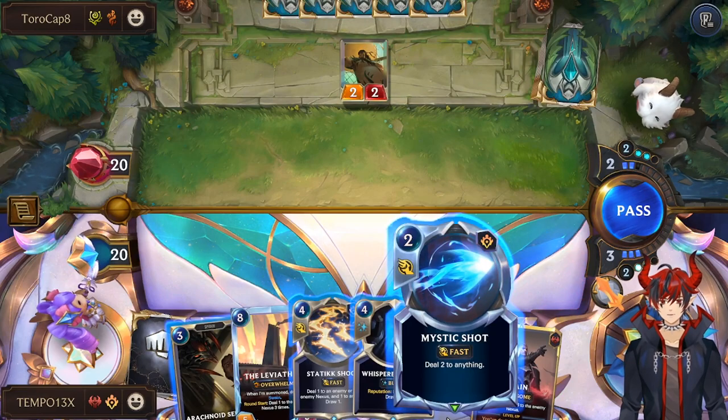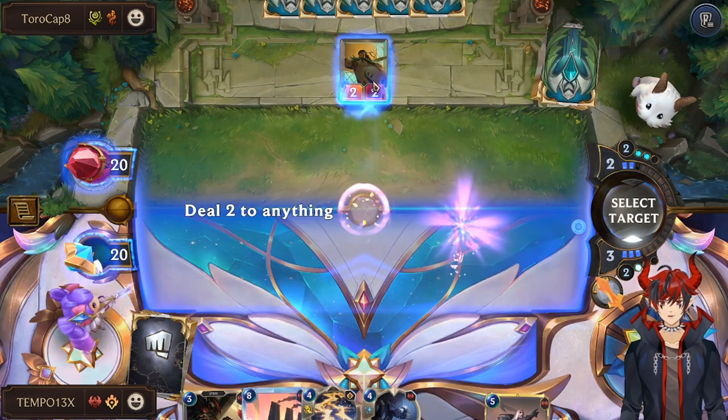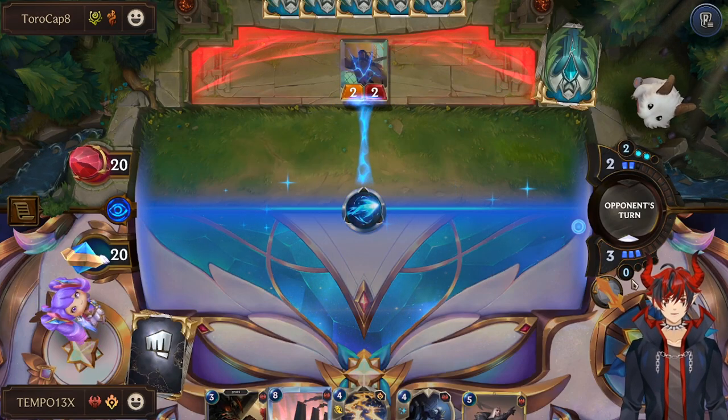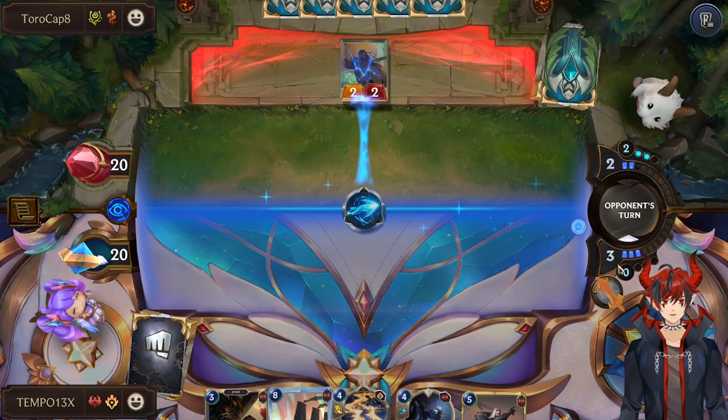Dagget Butcher — I'm down to Mystic Shot it. Mystic Shot is nice because we have 3 mana left for the turn, so if we pass, we'll just go into the next turn floating perfect mana.